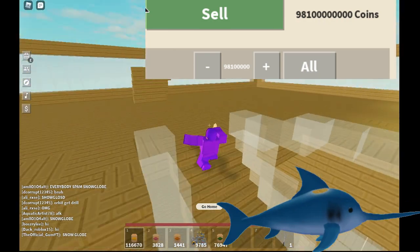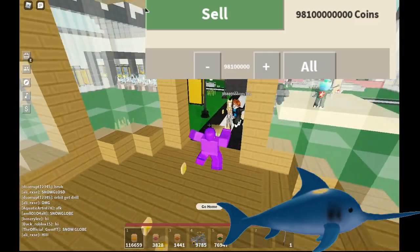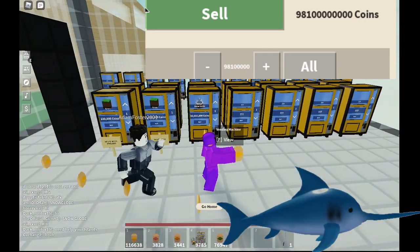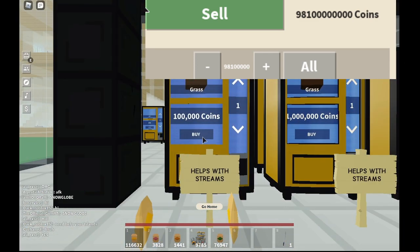It is definitely a script — no joke. You can't do this by doing a block glitch; it's impossible to have 10 million coin bags in your inventory. This should be the first thing the devs fix right now. I think they're on vacation or something, but this should be the first thing that gets patched in Islands.